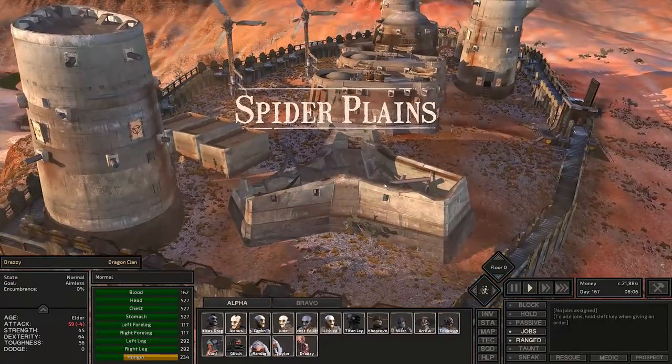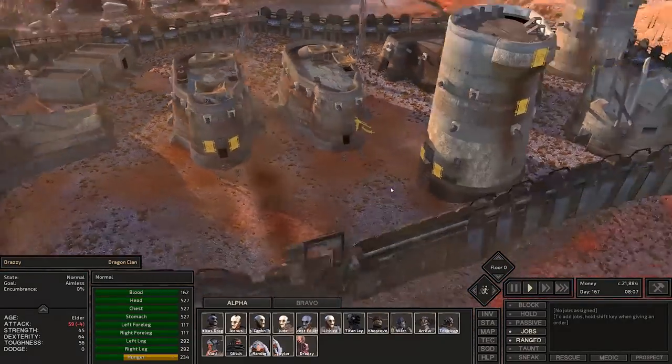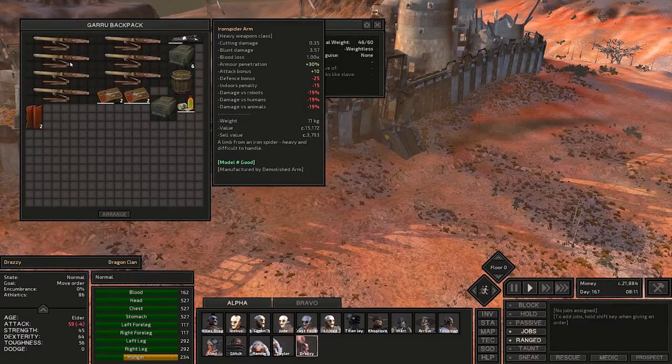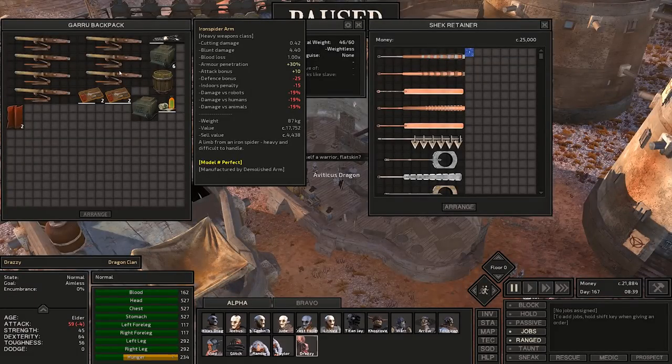Alpha Squad is in the Spider Plains over here by Last Stand. This is one of the Shek areas you can go. I'm actually going to sell these iron spider arms, but I'll keep the perfect ones. These have 4.40 blunt damage — are you kidding me? 87 kilograms though, so nobody's going to be able to wield that for a while — they're going to need a lot of strength. Insane damage. We're definitely keeping those perfect weapons.